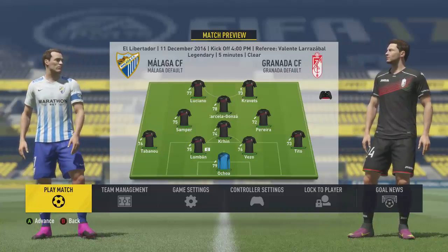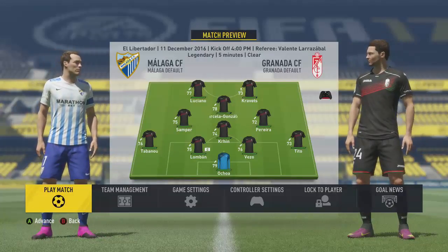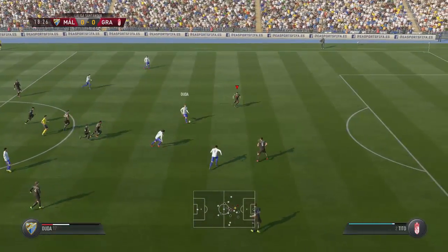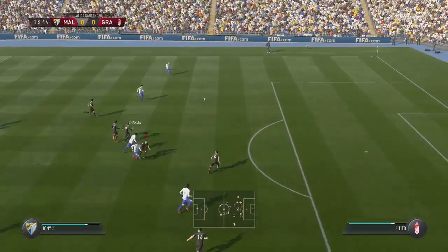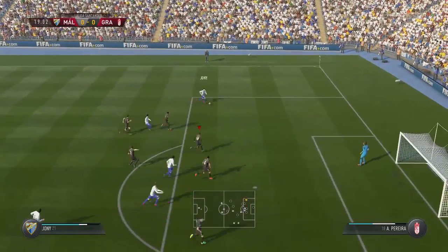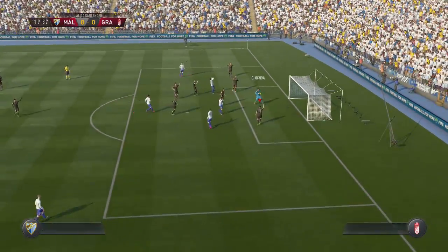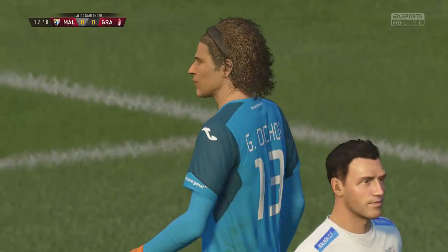Taking on Malaga in the first game, here's the line-up. Camacho got very lucky there with the ball hitting the referee and coming back to him. Now there's room out wide for Johnny - could be a chance for Malaga. Cut back and a chance here, a very good save by Ochoa to deny Malaga the opening goal.